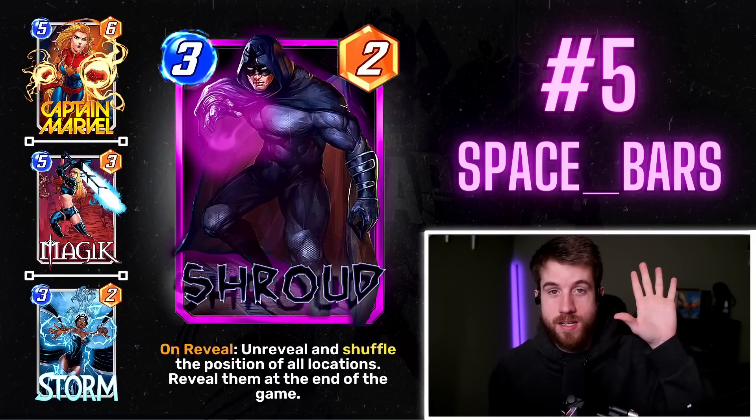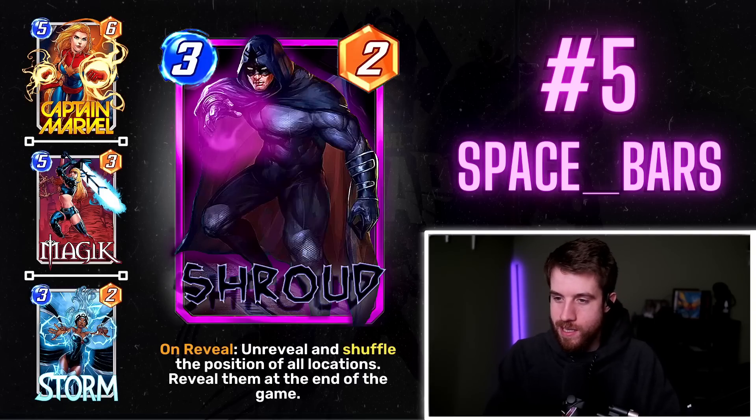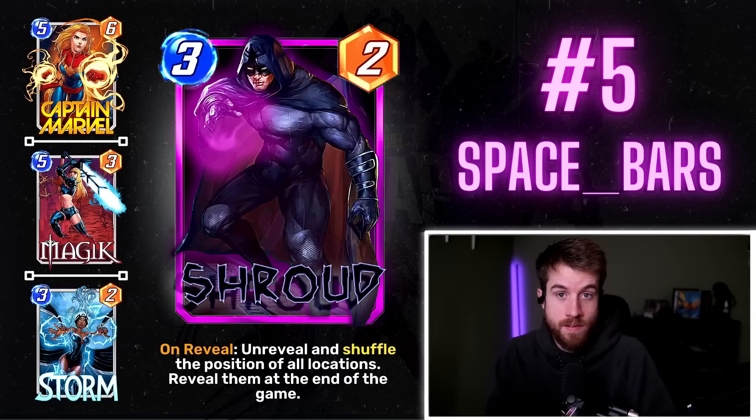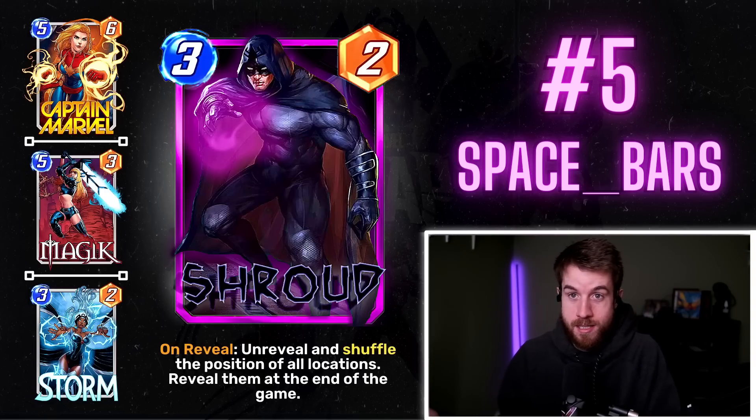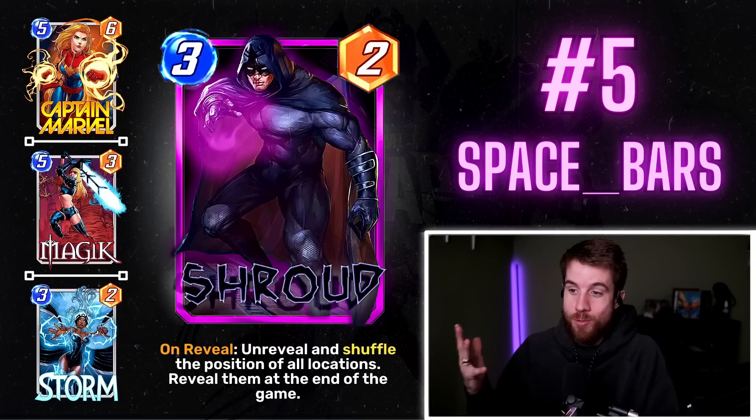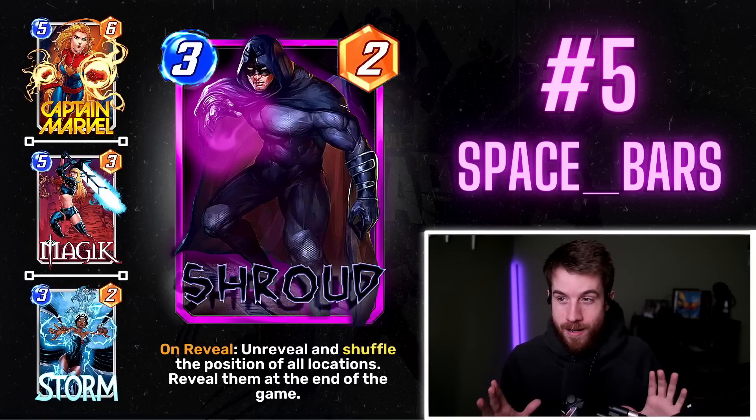Number 5: Spacebar's Shroud — a 3/2 unreveal. Shuffle the position of all locations and reveal them at the end of the game. You'll probably play this on turn 3 when all locations have already been revealed. It's not going to create new locations — same three both players experienced — but they're unrevealed and shuffled around, so you don't know where they are. What if one is Negative Zone giving negative three power to cards there, and you thought it was on the right but it got shuffled to the left?